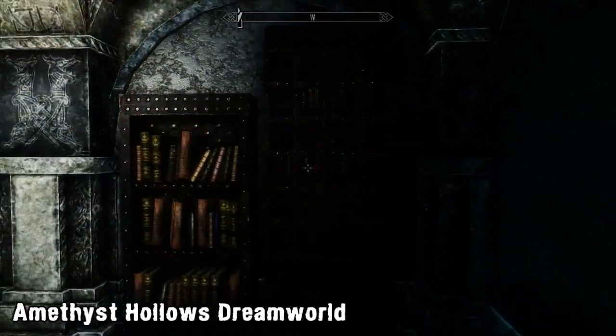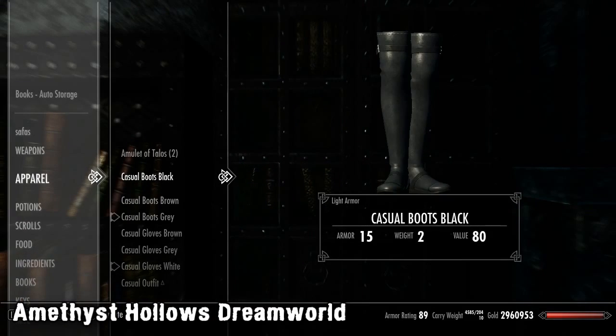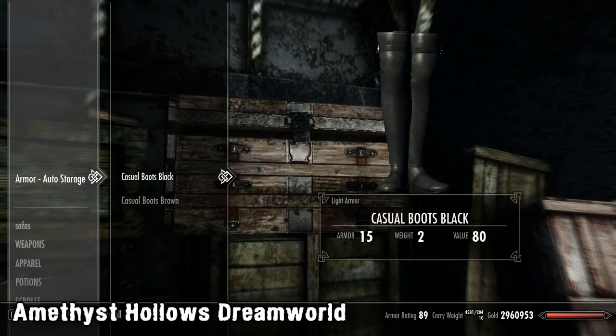Another feature we haven't really seen implemented quite as well as this one is the auto-storage. The way it works is that you can store any items into any storage container and it'll automatically sort it. For example, you can place armour inside of a bookshelf and they'll automatically be sent to your armour box.